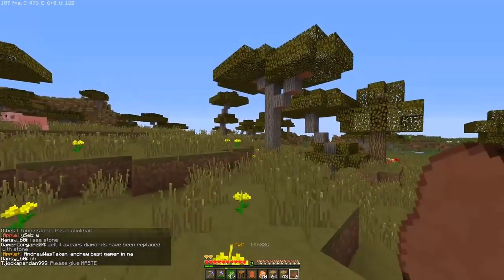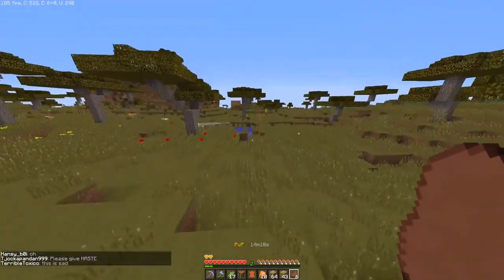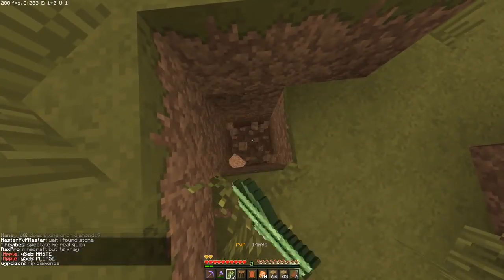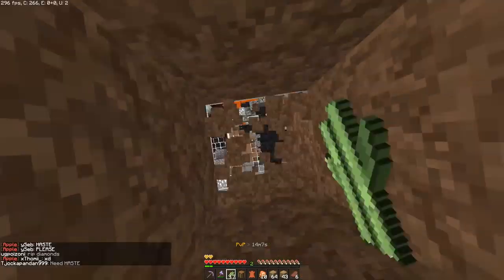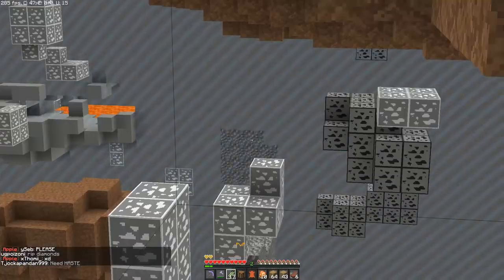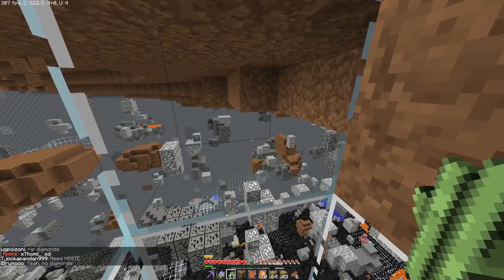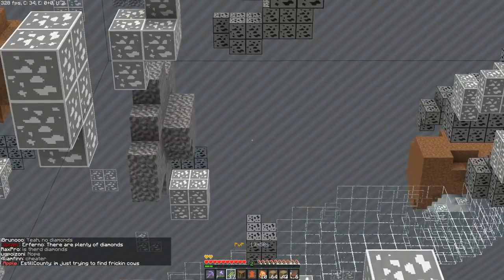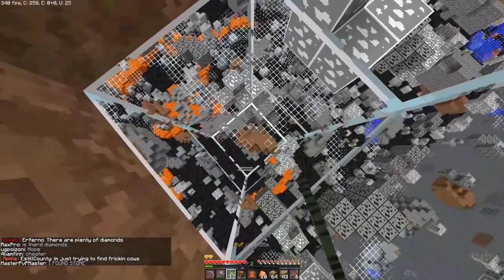So technically there's still no stone, even though you could visually see it. Let me give you an example — we're going to mine straight down right here. And there's some stone right there, so much stone, but it's behind the border and we can never touch it. We can't do anything about it because, well, we can't do anything along with that. So yeah, still no stone technically.